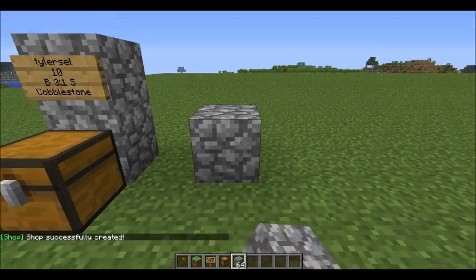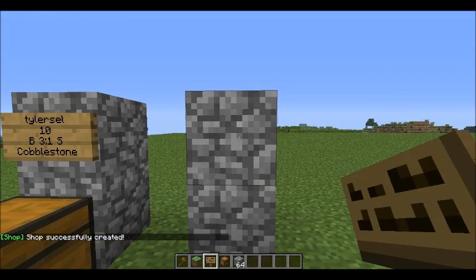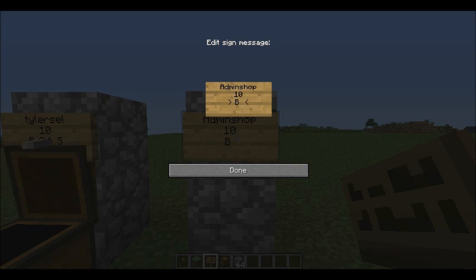You can also do admin shop. You don't need to have it placed on the item - you can place it on anything. So now you go admin shop. You need to be admin to do this. Let's do 10 buy, 1 buy is 3, and then sell will be 1 cell again. So then we do cobblestone.